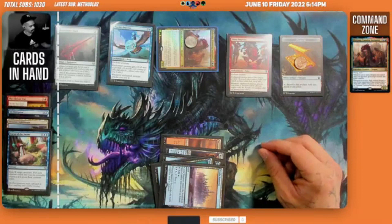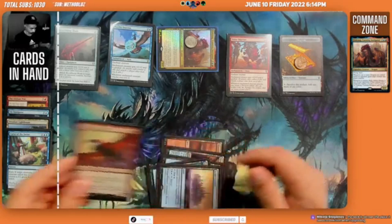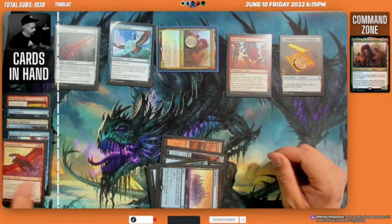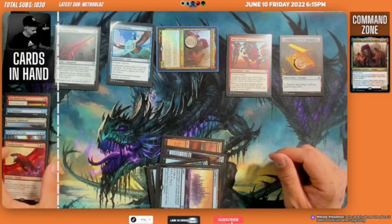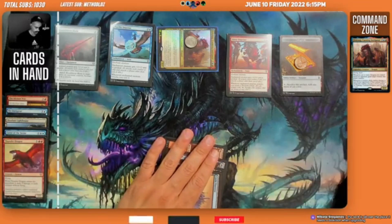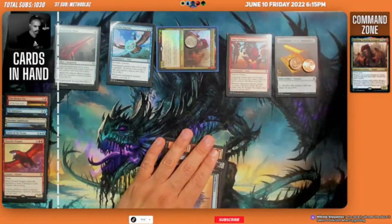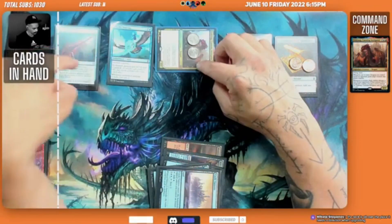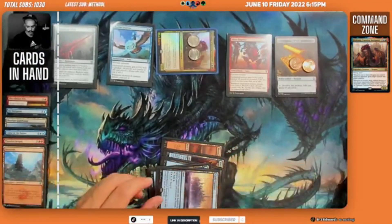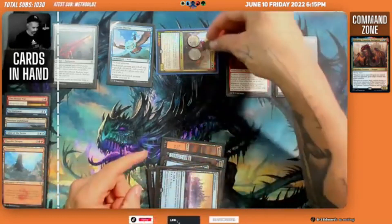We get another Treasure token and Firkrag gets another counter, making him a five-five. Another creature attacks so we draw another card — we drew a Mountain. We'll draw three total because there are three goaded creatures. We get another Mountain. We're planning to untap and then imagine the opponent wipes the board after this turn.